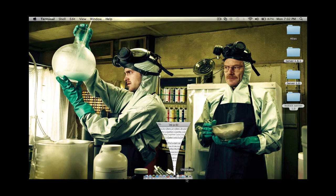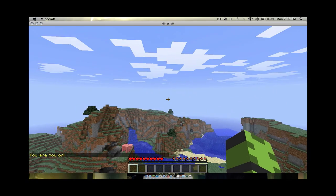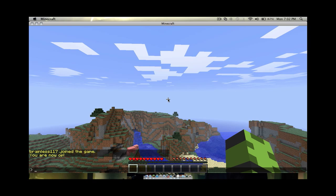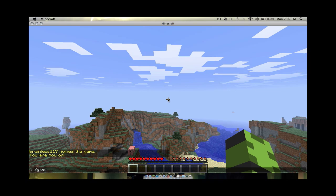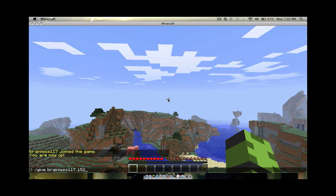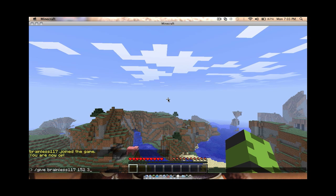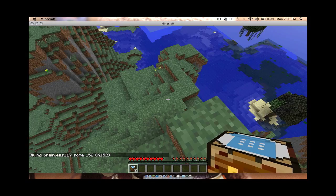Go back in here. You're not OP. Type in chat — give your player name, 152 — a block. Let's give ourselves three. This is an automatic crafting table from BuildCraft.